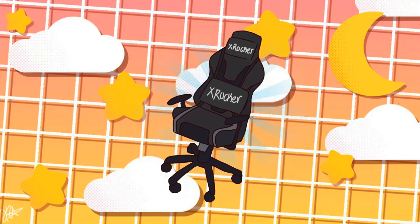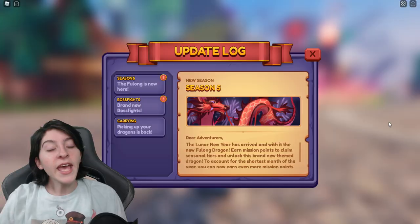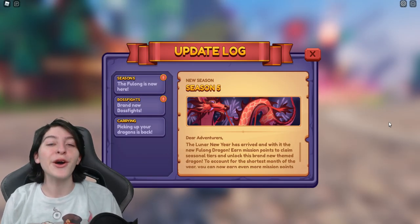I'm partnered with X Rocker — they have great quality products such as chairs, desk accessories, and more. Feel free to check out the link down below in the description, and when checking out use the code on X10 to get 10% off any item of your choice.